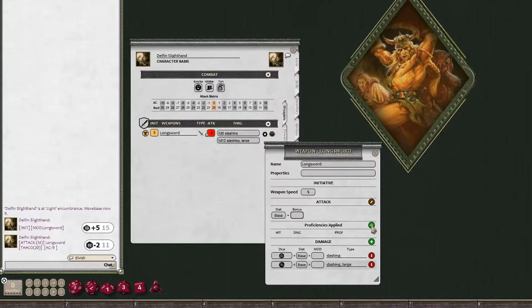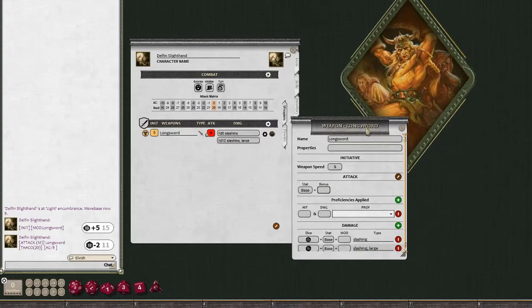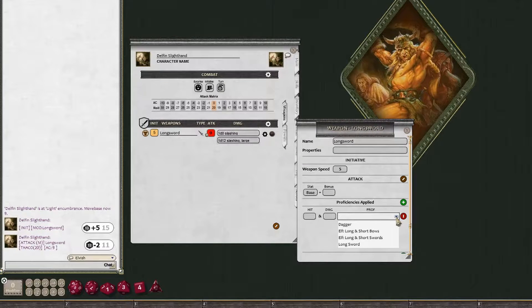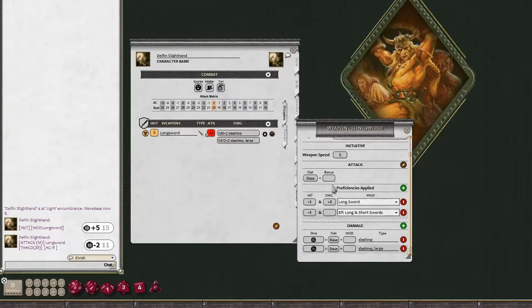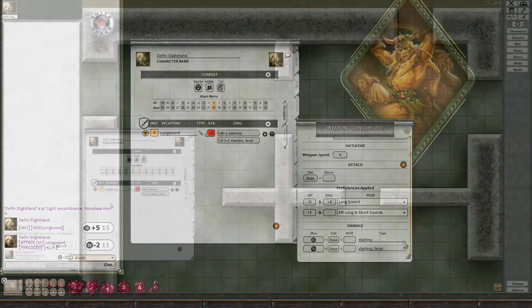Click Add Item under Proficiencies Applied, then find the one you want. In this case I want to apply Longsword Specialization and also the elvish bonus they get with long swords and short swords. You can see plus one here and plus one here — it's now plus two plus two. Once you apply any proficiency to a weapon it will no longer apply the non-proficiency penalty. The penalty only applies if no proficiency is applied to it. When done, click the pencil to close.